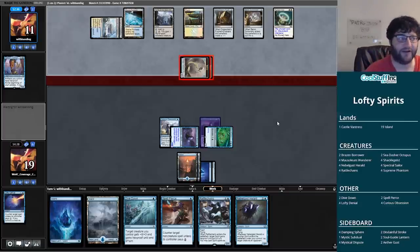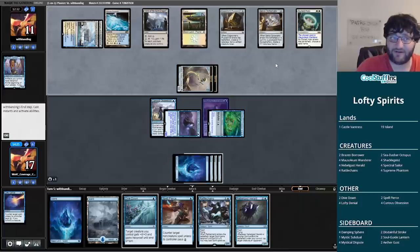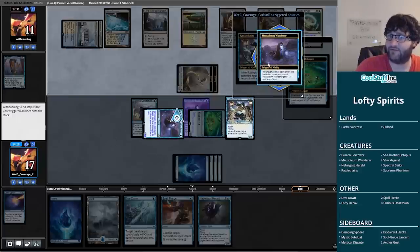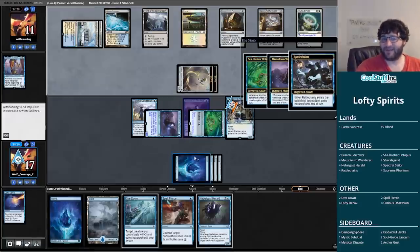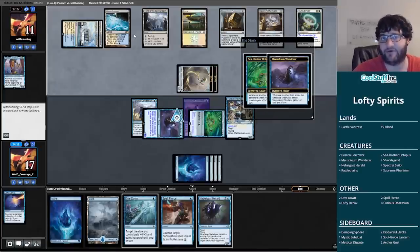Looks like they're planning on attacking then activating Tomb of the Spirit Dragon on my turn. I think I just run the Rattlechains out for no value, because it means we can get in for four next turn instead of two. I just don't want this game to go on — this thing could get out of hand. Let's draw a card. Spell Pierce becomes less useful as we go, but Lofty Denial in addition to Spell Pierce might work out, and now we have enough for the denial plus Nebelgast Herald.